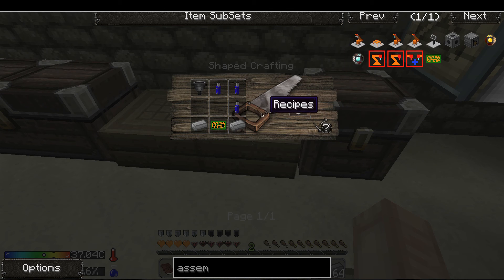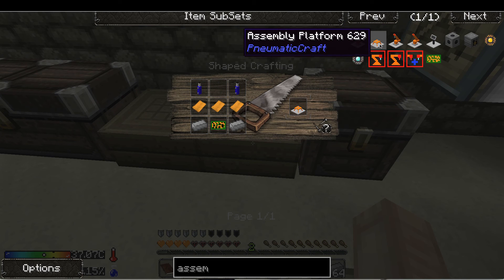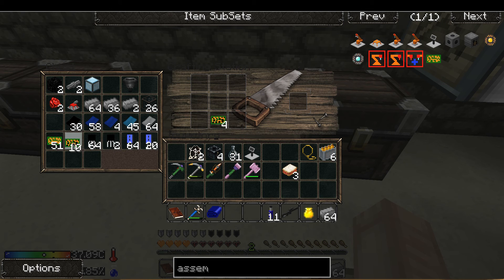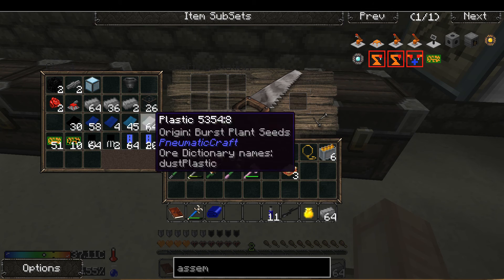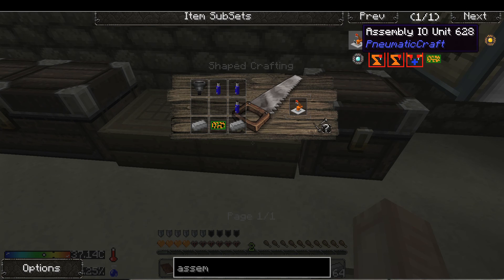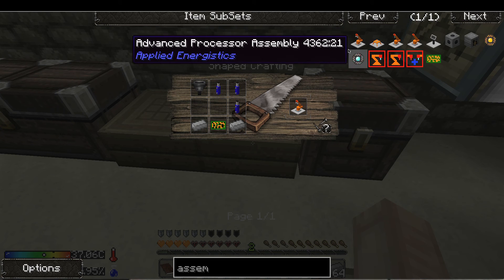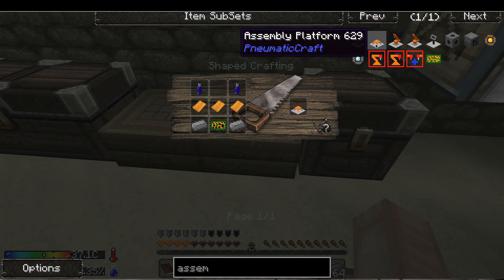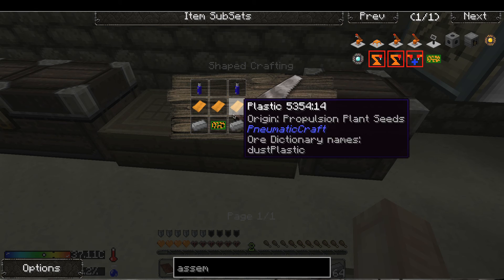Done. I need one, two, three, four — four of those guys. Hold on, because I need a hopper. I have a hopper somewhere for the IO unit, but I need two hoppers. That's not a problem, I can make copper — I have plenty of aluminum.